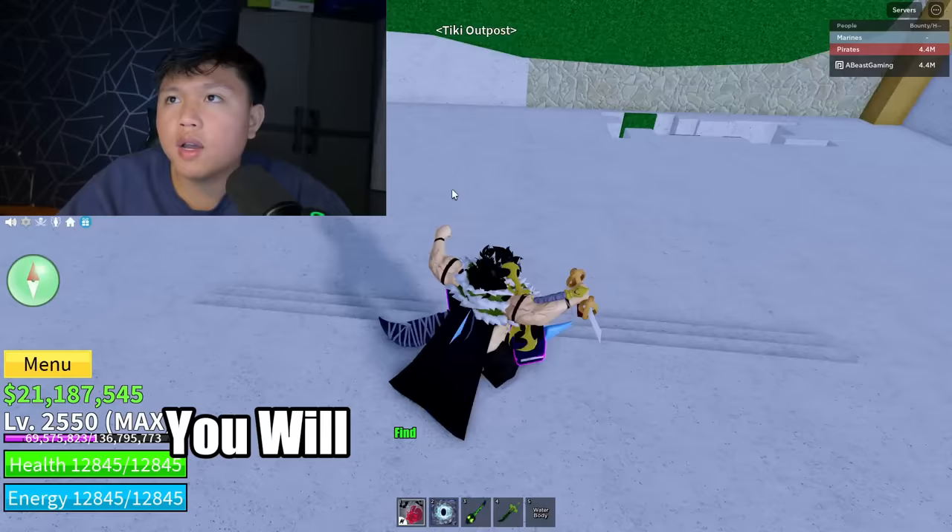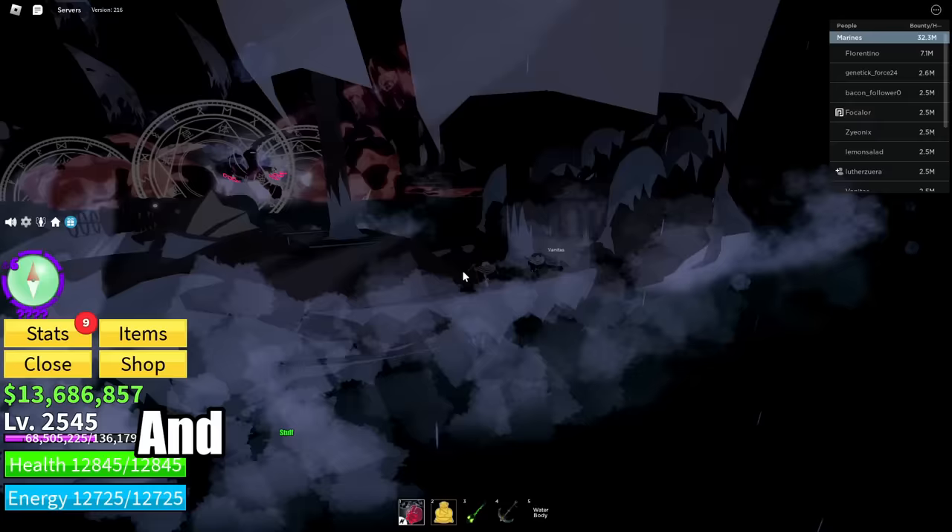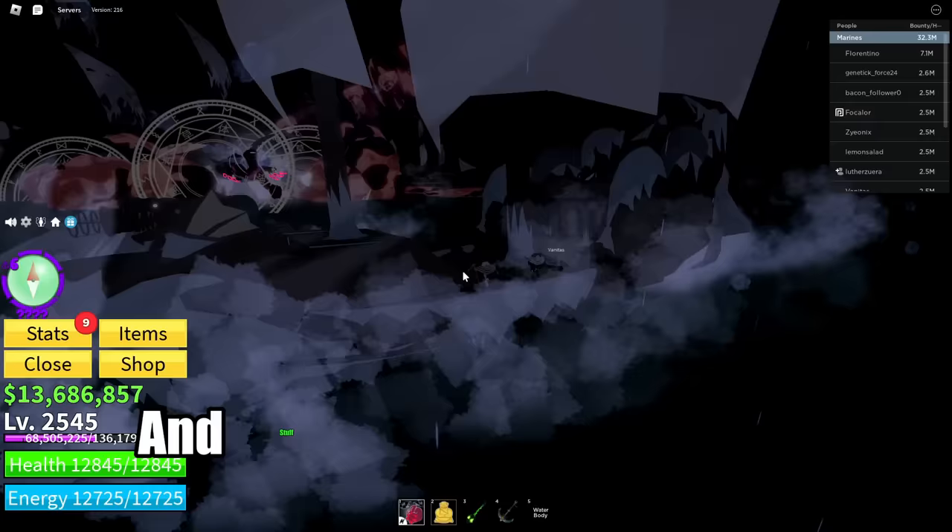So in Tiki Outpost right here, if you come down here, you will find a hole at the bottom. If you come down there, you have the shipwright teacher. If you go talk to the shipwright teacher, you basically have to do a bunch of quests and stuff like that to unlock the feature.